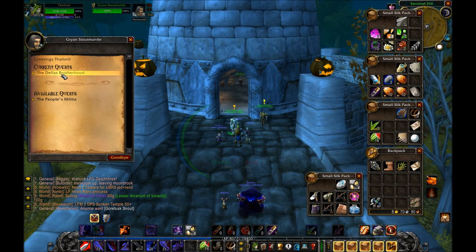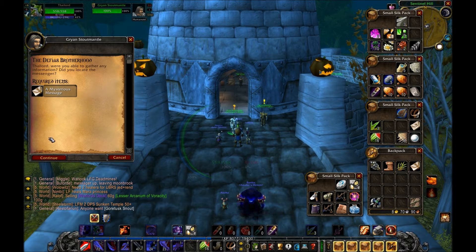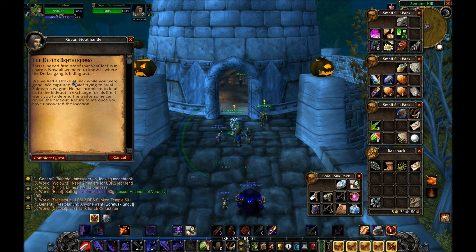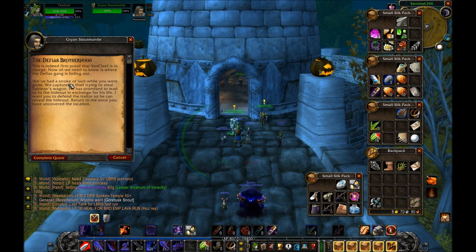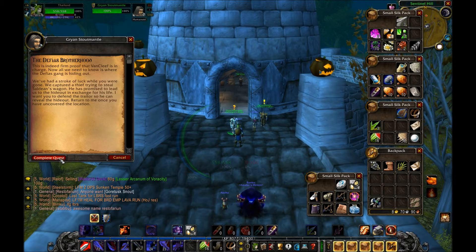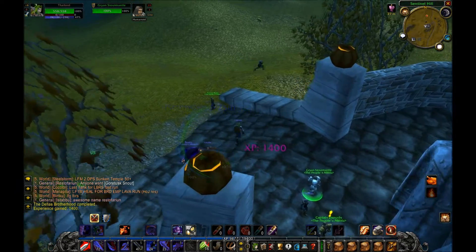Let's go ahead and turn this quest in. 'Tylord, were you able to gather any information? Did you locate the messenger?' I did — and I killed him just like you said — and I got his message. 'This is indeed firm proof that Van Cleef is in charge. Now all we need is to know where the Defias gang is hiding out. We've captured a thief trying to steal Saldian's wagon — he's promised to lead us to the hideout in exchange for his life. I want you to defend the traitor so we can reveal the hideout.'